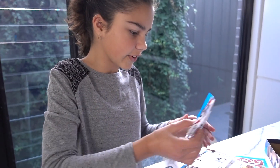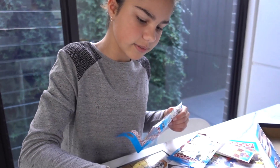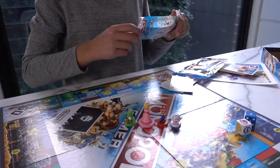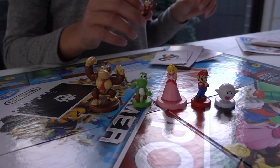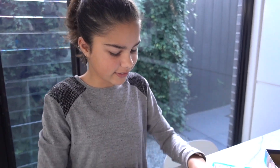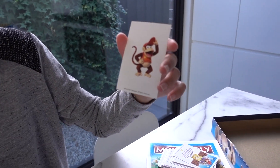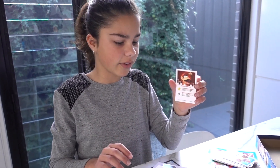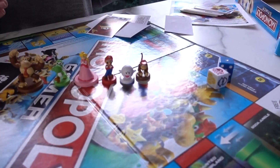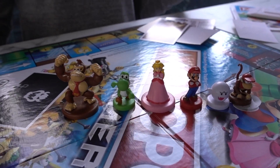You can also get Diddy Kong, and he's got his own little sticker which I'm actually in love with right now. That's adorable. And you can also get his character card as well. But those are not just the only characters — you can also get other characters like Luigi, Toad and Rosalina.